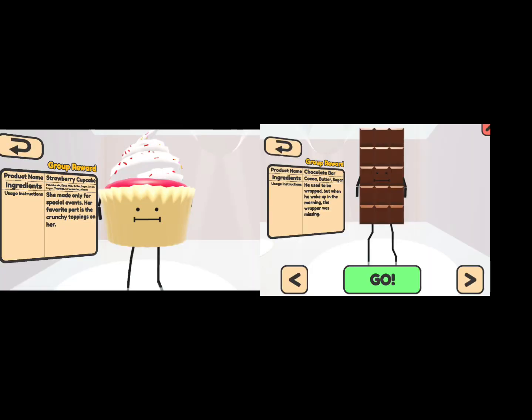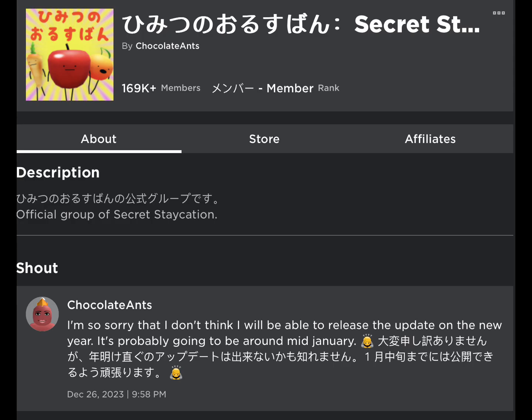For y'all who don't know, this is a bonus tutorial on how to get Cupcake and Chocolate Bar. To get them, you need to join the secret staycation group.